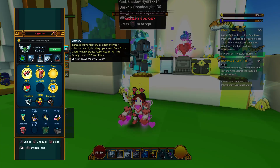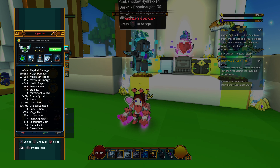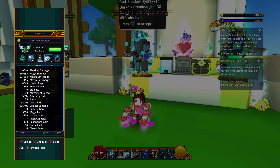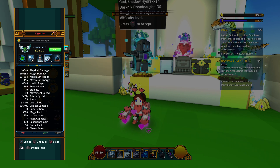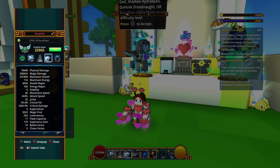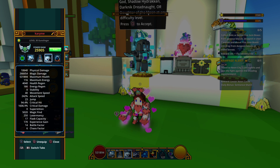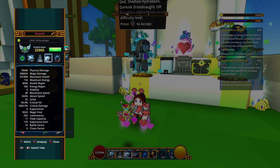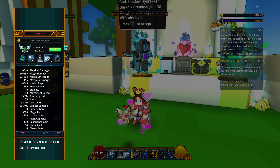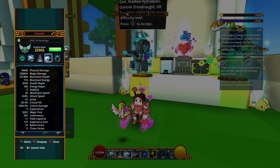I'm going to show you a before and after of my stats so we can see how paying the rent affects a player. I'm playing gunslinger right now, so magic damage is the important one — I currently have 266,654 magic damage. My max health is 531,894. I have 23 jump, 94.4% critical hit, and 1,606.9% critical damage.